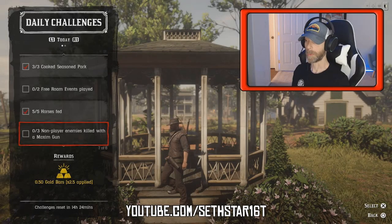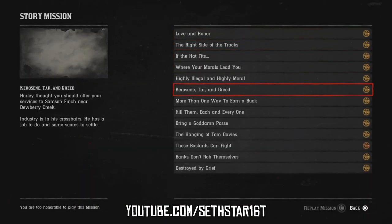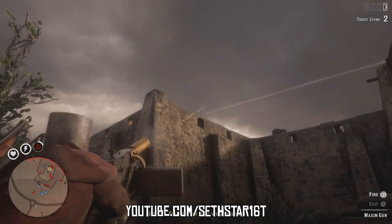Number 6: Non-player enemies killed with Maxim Gun. These can be found at some of the gang hideouts in the environment, but the surefire method is to hit Options > Progress > Story Missions and replay Kerosene, Tar and Greed if you're low honor, or kill them all each and every one if you're high honor, and cut loose that hail of fire.